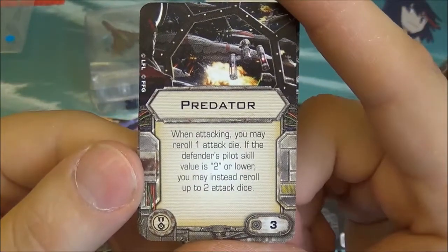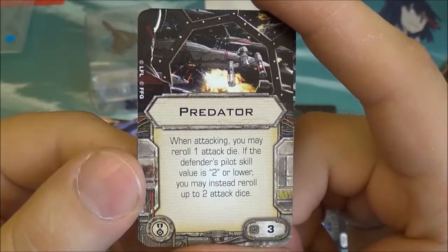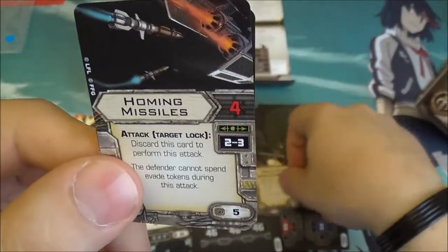We've got the Predator card, which anyone who has played X-Wing will have seen before. It allows you when attacking to reroll one attack die, but if the target's pilot skill is 2 or lower, you can reroll 2 instead. It's a very popular card, and good to see it reprinted in this set.